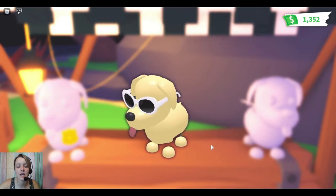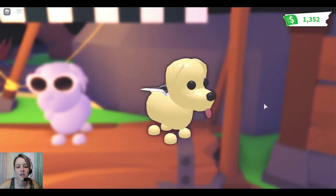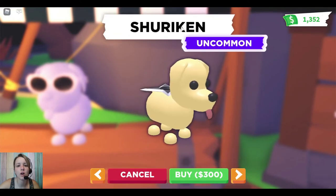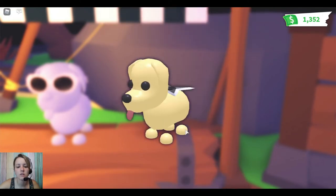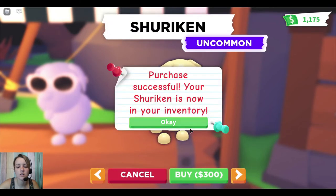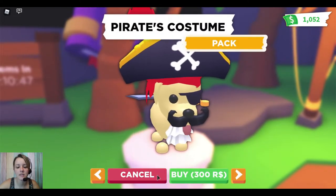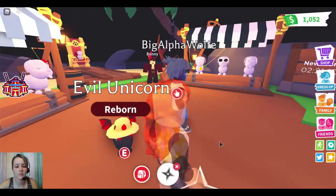And there's a shuriken — I love the shuriken. This would be kind of cool on the ninja monkey, maybe. I wonder if I have a shuriken in my backpack that we can try on. I'm going to buy one anyway. Oh, a pirate costume pack — that's still around for 300 Robux in-game money.